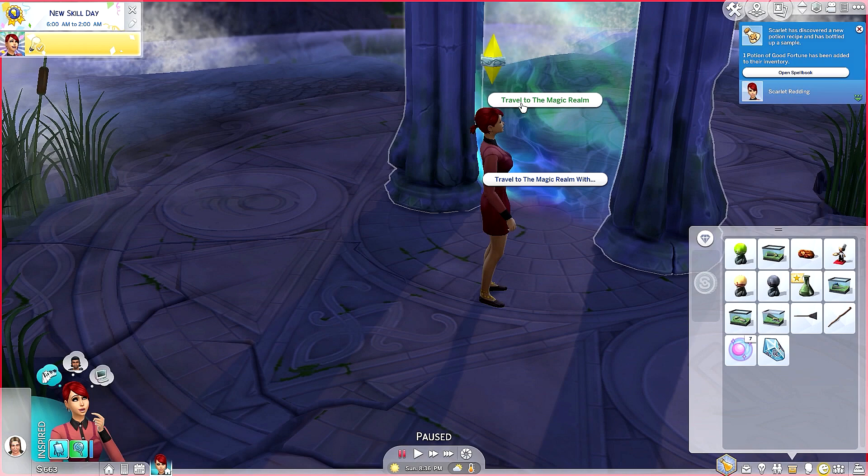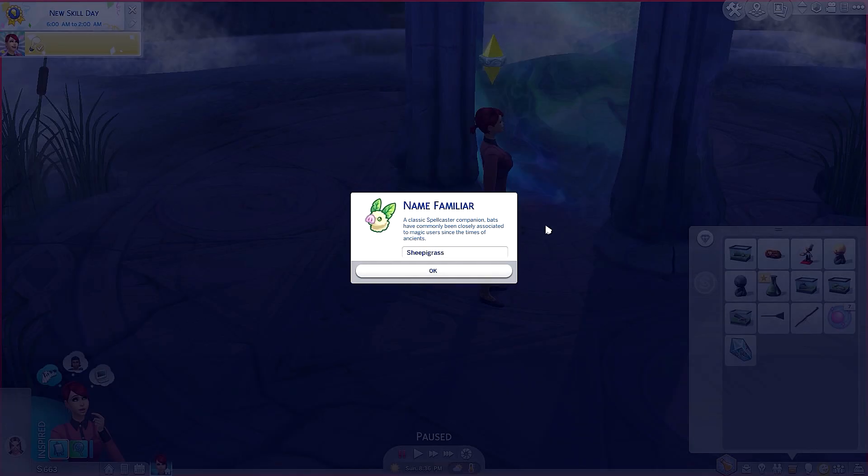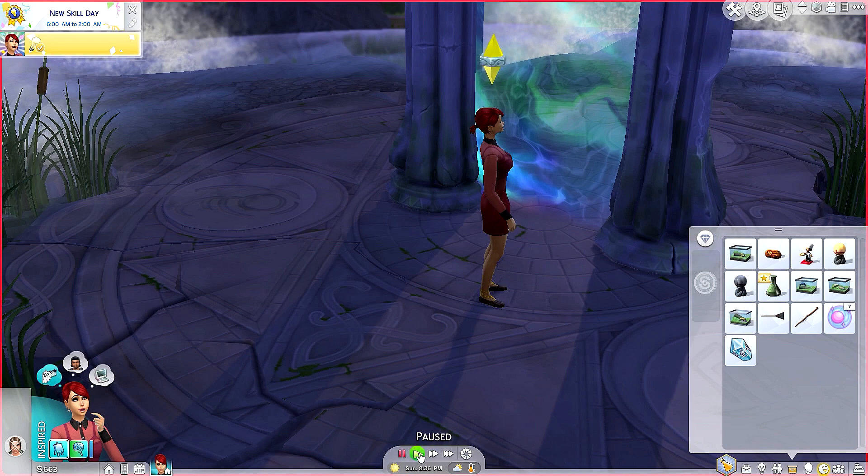We're going to sell the frog for 30 simoleons — okay. Before traveling to the magic realm, I want to bind a familiar. Oh, it's a bat! 'A classic spellcaster companion — bats have commonly been closely associated to magic users since the time of ancient...' Their combined name from the game is something silly, so I'm going to change it. I'll name it... Spectacular!